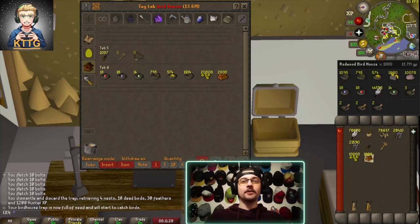Here's a look at the loot, and I've also included an image of the loot tracker right above the inventory as a reference. We managed to get 50 bird nests with eggs, 795 seed bird nests, 574 ring bird nests, and 1,104 normal bird nests.